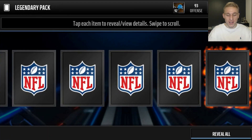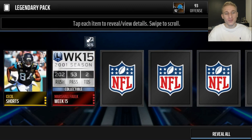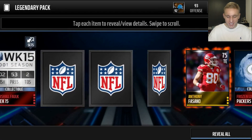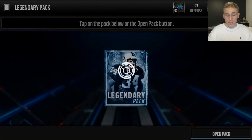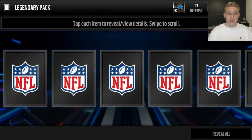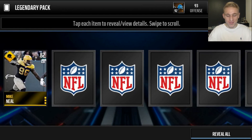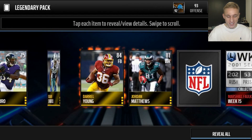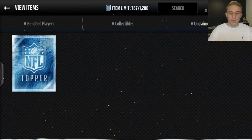We get Andre Reed - not bad, not like Shannon Sharp, but not great either. I pulled two Sean Taylors and we get Marshall Falk - that's a pretty good one. None of these are insane though. I see people pulling base legends in legendary packs a lot. Here's our last one - we get another Marshall Falk, so maybe I'll finish that Marshall Falk set. Apparently he plays like a beast.